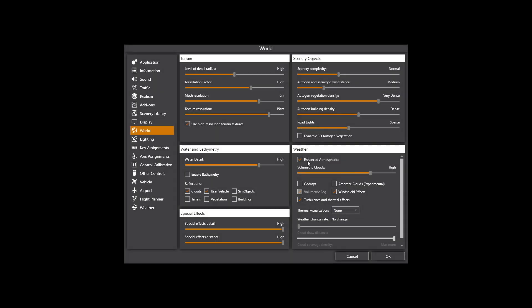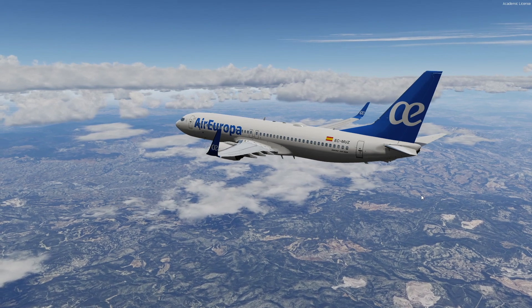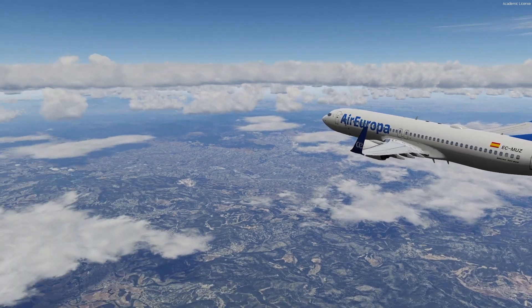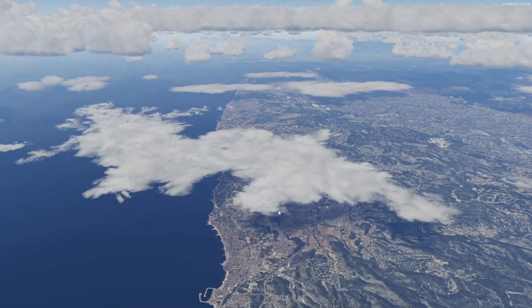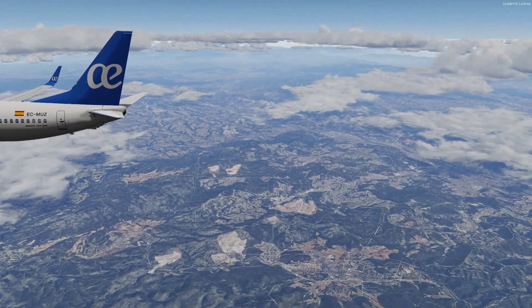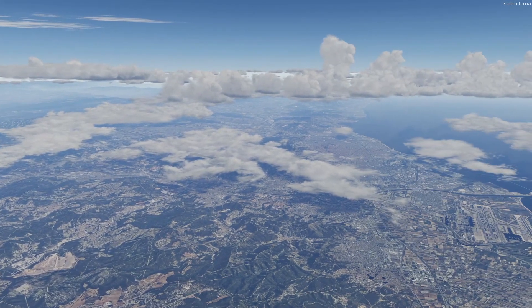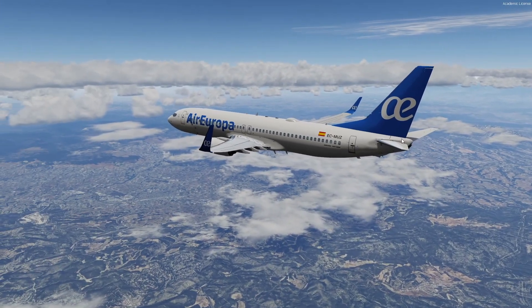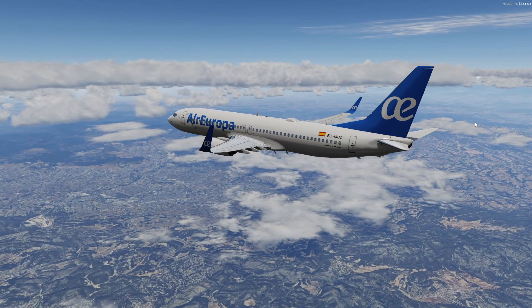The third option is to leave Enhanced Atmospherics enabled but turn the volumetric clouds to off — this combines Enhanced Atmospherics with the legacy clouds. The clouds look much better than with TrueSky alone, with much more detail, and at the same time we have the natural haze layer. Overall the sim appears really nice and realistic, even with some towering clouds and much more variety.